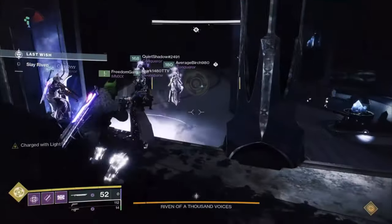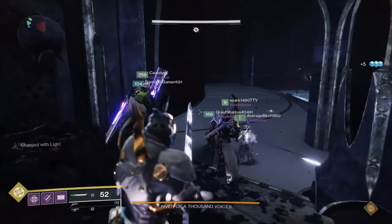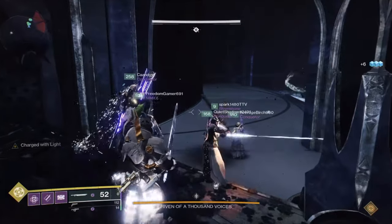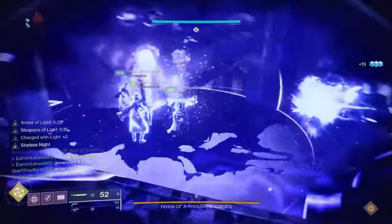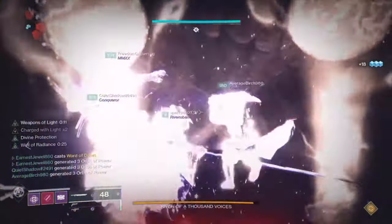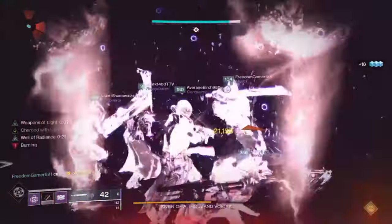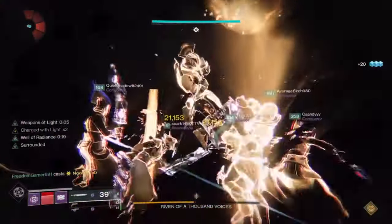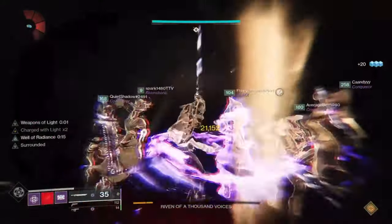To do this farm, make sure you save the checkpoints and switch between characters. To save a checkpoint properly, start the encounter, then wipe — this saves the checkpoint on that character. From here, one different member from the fireteam switches to a different guardian, joins back on the raid group, starts the encounter again, then wipes to save the checkpoint. This means you can use this character each time to load back into the raid, and the entire fireteam can join you to farm the checkpoint.